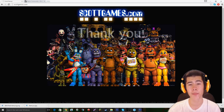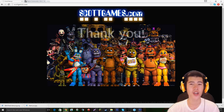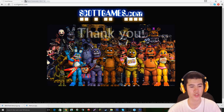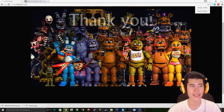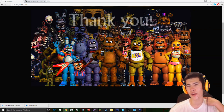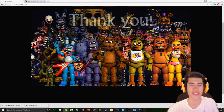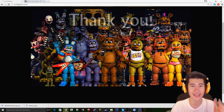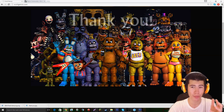The Springtrap and Nightmare Bonnie animatronics do have a little bit of a different shade to their coloration — it's a lighter shade, so it's not as vibrant as the other colors of the other animatronics in this teaser image. We're going to zoom in a little bit more, and you guys can see the hidden animatronic right over here. I do believe this secret endoskeleton may actually be Balloon Boy.